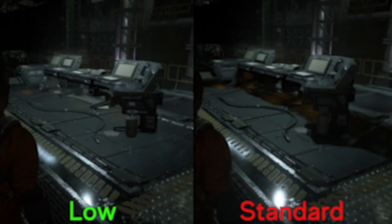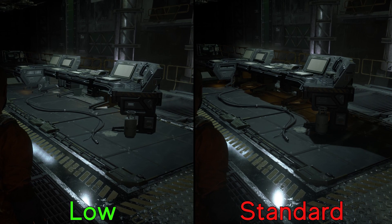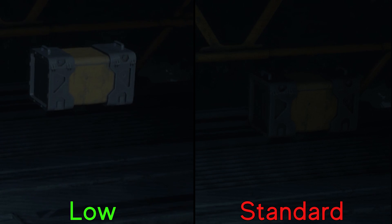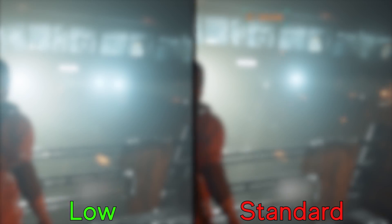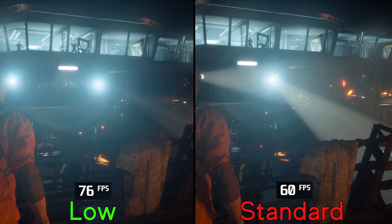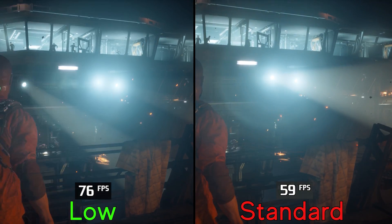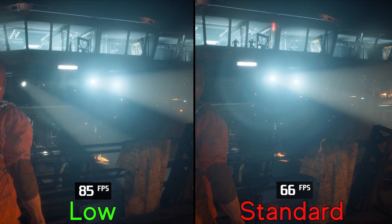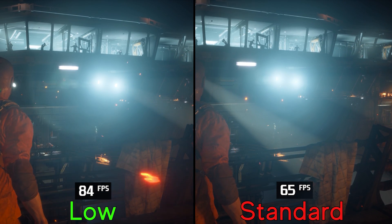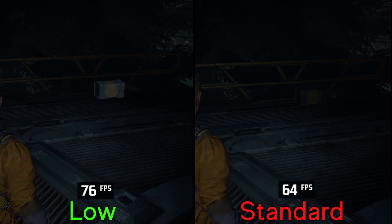Going from low to standard makes most dynamic lights in the game capable of casting shadows, and it can make some objects and shadows look more grounded. Performance-wise, lighting quality has a big impact — going from low to standard will drop FPS by around 20 to 25 percent in areas with a lot of lights. This really helps with the overall presentation, but 20 to 25 percent is a huge performance loss, so I recommend low. But if your GPU is capable and you have enough performance to spare, use standard.